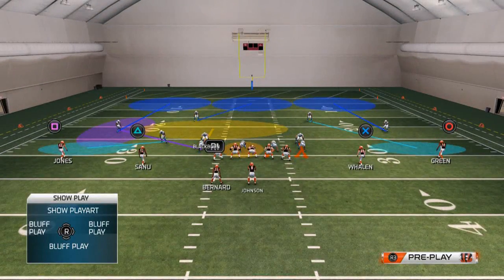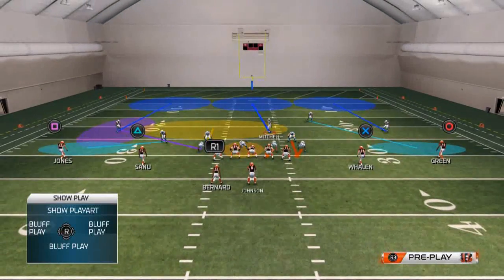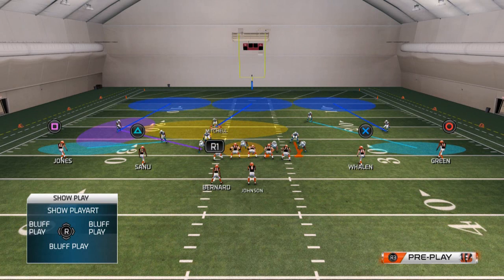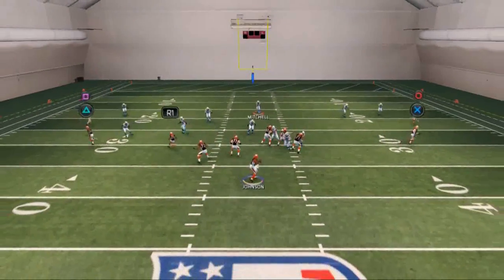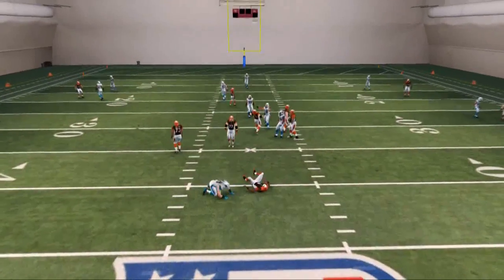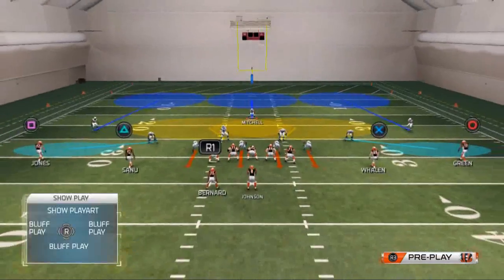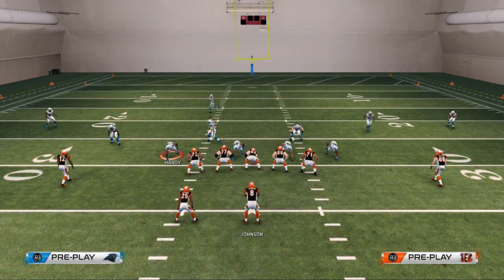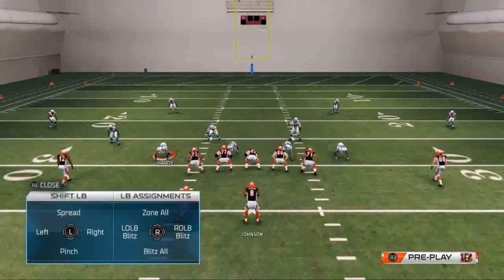We're going to quarterback spy this defensive tackle on the left so we can contain Josh Johnson, who is a mobile quarterback. Then with Hardy, I like to place him into a purple zone. I feel confident that the left side is now pretty sealed up. I'll user control Mitchell right in the box — anything deep middle and to the right hook zones is my responsibility as the user player. You're going to see that right pressure coming through the B gap really hot at the quarterback for a sack.